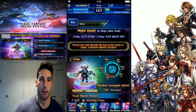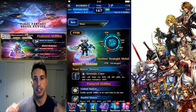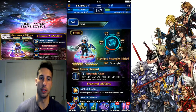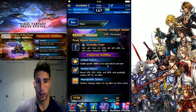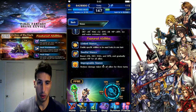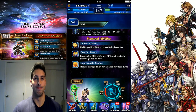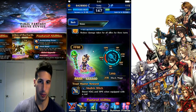I'll do a full unit review when the banner comes out, but let's go over things quickly. Nicole is really high on MP because his moves drain a lot, but he's really really strong. His trust master is Strategic Cape: defense 40, magic 52, SPR 38, MP 20, ice and water resistance 50. Link Stance enables specific abilities to be used twice in one turn. Soulful Stance boosts attack, defense, magic, and SPR and gradually restores HP for all allies. Impregnable Stance reduces damage taken for all allies for three turns.